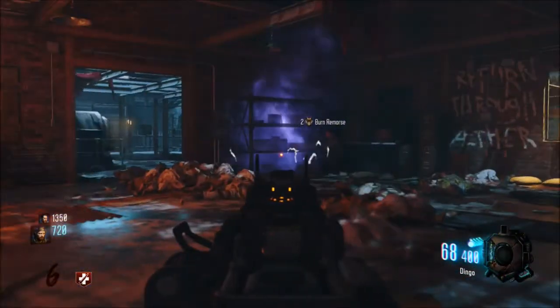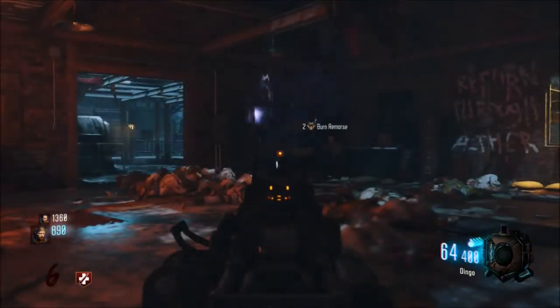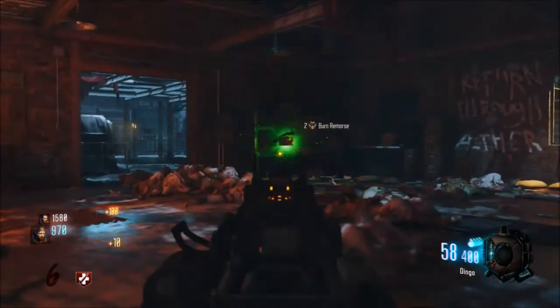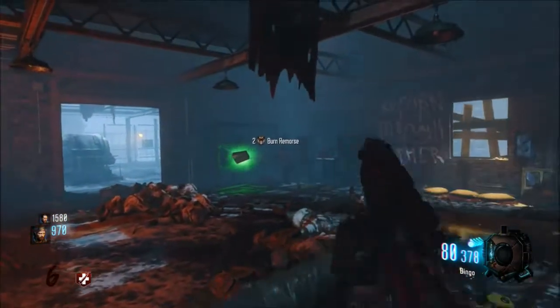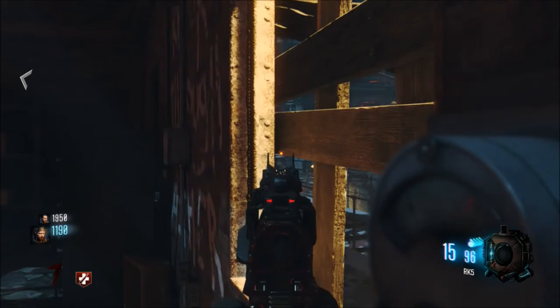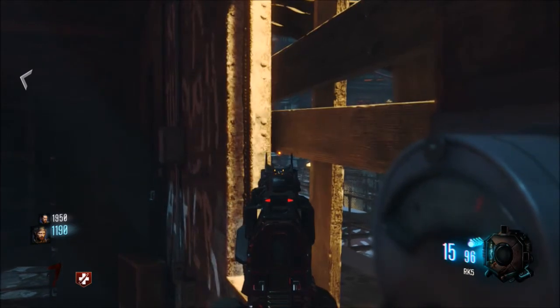If you leave the room, they will start spawning elsewhere and you'll have to deal with that. But as long as you're in this room with both of the other doors closed, then they will only spawn in these three spots. You can pass dog rounds easy. It's really easy to get headshots here. All you do is aim at that lowest board and you can get headshots pretty easy, so you can get a pretty good amount of points.